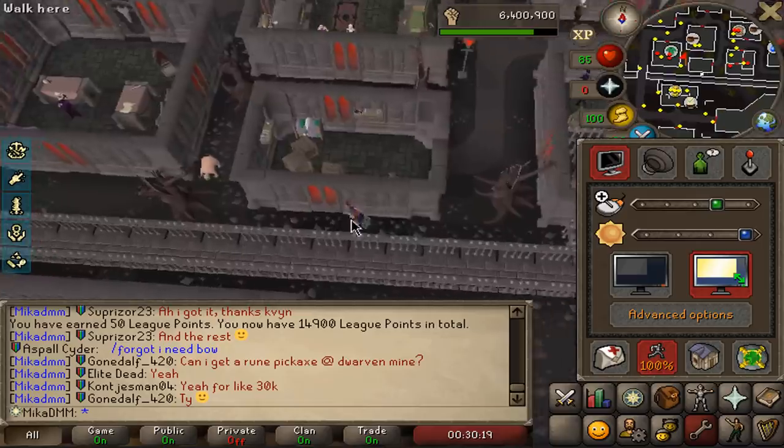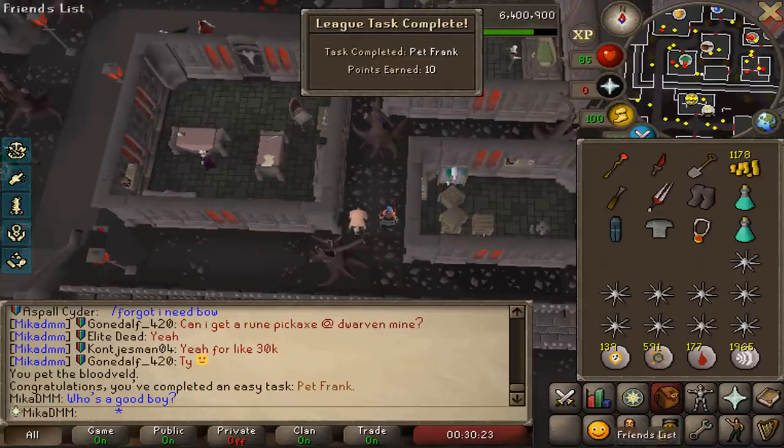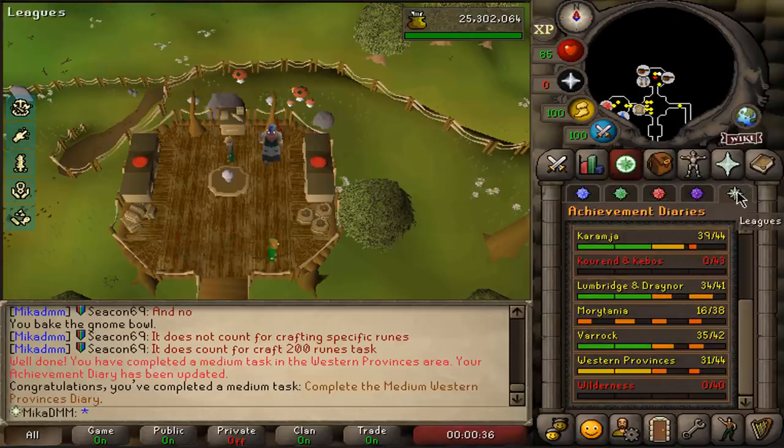I'm struggling finding tasks so I resorted to doing some easy ones instead. First one — let's pet the Frank. Who is a good boy? 10 points for that, and I've also done the medium diary. We've done easies, we've done mediums, and now I only have one task left.